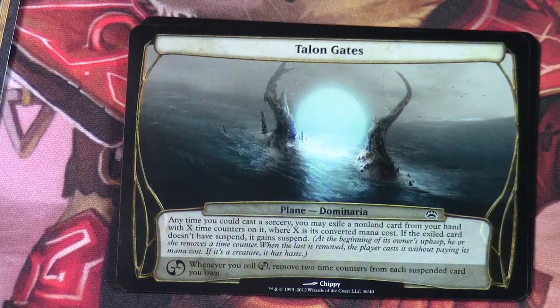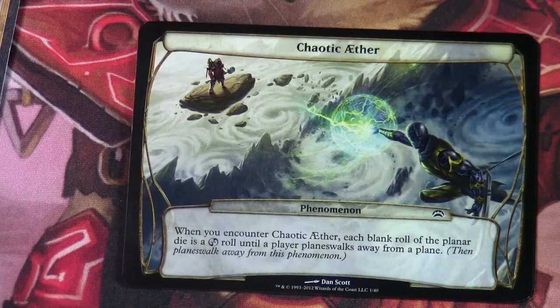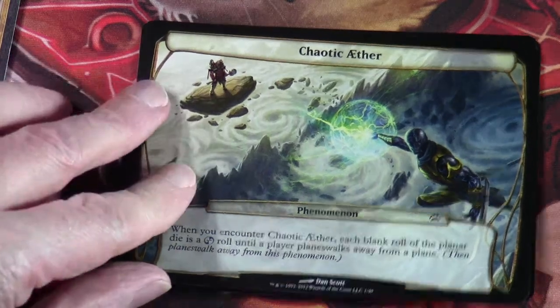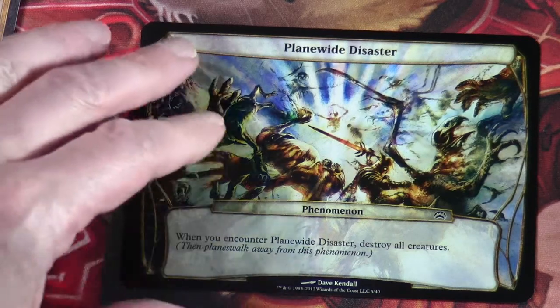Talon Gates on the Plane of Dominaria — anytime you could cast a Sorcery, you may exile a non-land card from your hand with X time counters on it, where X is its converted mana cost. If the exiled card doesn't have Suspend, it gains Suspend — at the beginning of its owner's upkeep, remove a time counter; when the last is removed, the player casts it without paying its mana cost. If it's a creature, it has Haste. Chaos: remove two time counters from each Suspend card you own. Chaotic Aether is a Phenomenon card — when you encounter Chaotic Aether, each blank roll of the Planar die is a Chaos roll until a Planewalk away from the Plane. And Plane-wide Disaster, another Phenomenon card — when you encounter it, destroy all creatures and Planewalk away from this phenomenon.